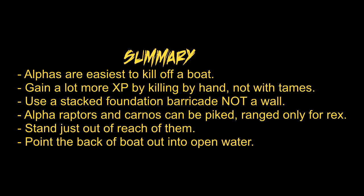In summary: alphas are a lot easier to kill off a boat and you gain a lot more XP by killing them by hand rather than with a tame, unless you want that tame to take all the XP. Use a stacked foundation barricade, not a wall, or they'll just try to bite through it. Alpha raptors and carnos can be piked, but you have to use ranged weapons for rexes as you can't get close enough without them biting you. Stand just out of reach or they'll start biting the boat, and point the boat out into open water so when they turn and run they'll have nowhere to go and will come straight back to you.